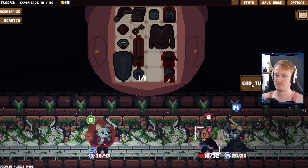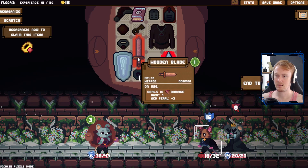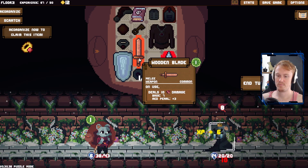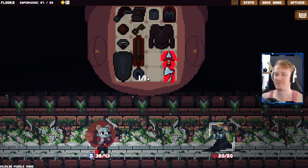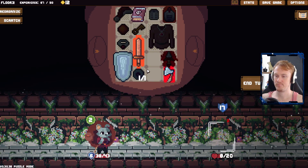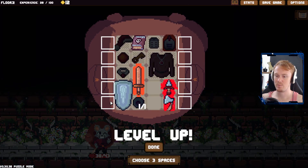I should have probably been paying attention a bit more as to what the best order of operations was there. But instead, I just click things randomly. And to be fair, for the most part, it seems to be working out all right for us. Not going to quite take the kill there. So why don't we just avoid taking the two damage? Doesn't matter too much. We go one, two. And we'll do the same here to avoid that extra two damage. No need to take it if we don't have to. We're looking for a lot of mana stones.